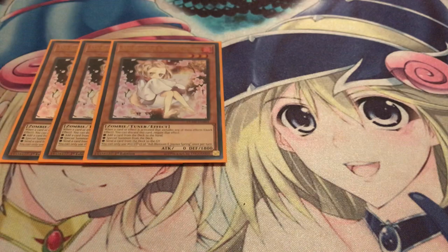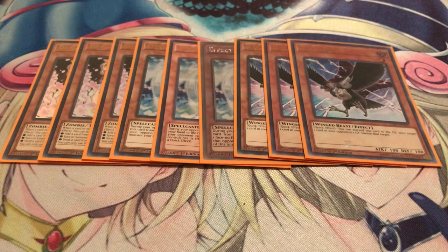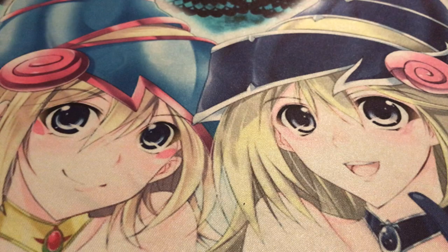For the hand traps, I'm running three Ash Blossom — wouldn't be a Salamangreat deck without this. It is a recurrable hand trap thanks to Sunlight Wolf. Three Effect Veiler, only because I don't have any Impermanence and this is just the cheaper option. Against the mirror match and Orcust, D.D. Crow is the one I really want to go with. I also don't have Phantasma, so Effect Veiler is filling in those shoes. But honestly, I don't think you 100% need that card — your hand should always be good at all times anyway, so I think this hand trap lineup is just fine.